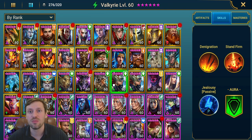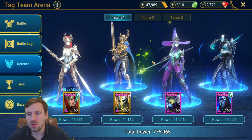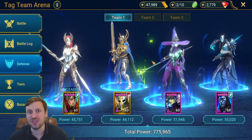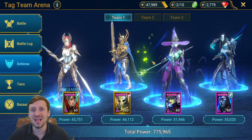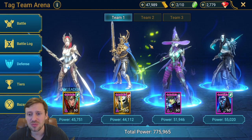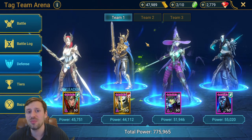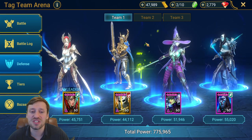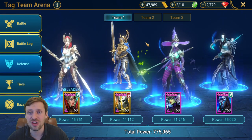Now let's look at defense. Defense is so important — early on I had really good offense teams but my defense was so weak that people saw me as a target and just piled in and pushed me back. You need a strong defense team so that when people hit you, you hopefully get wins and move up. Also, you want your team to look threatening so people don't even bother attacking you.